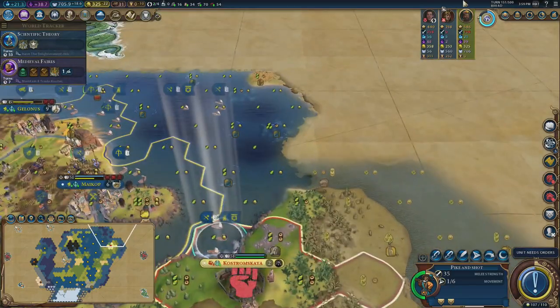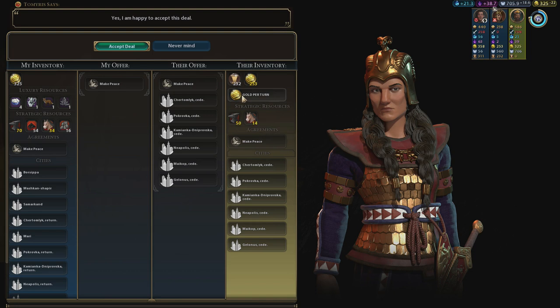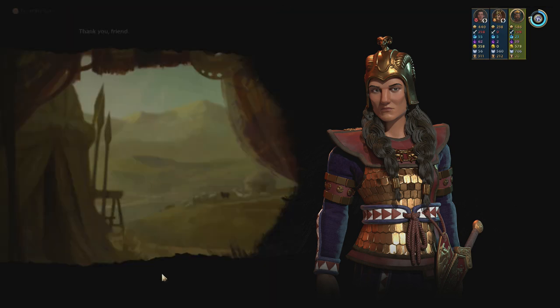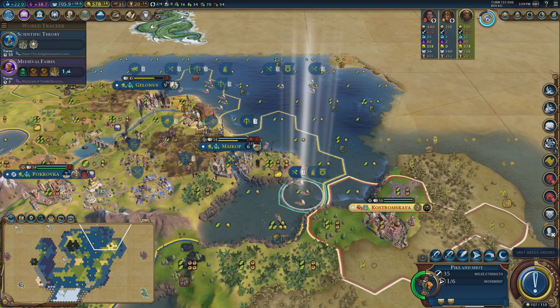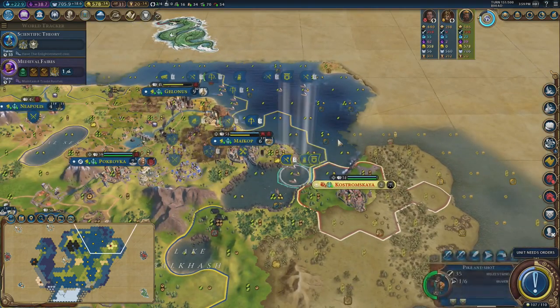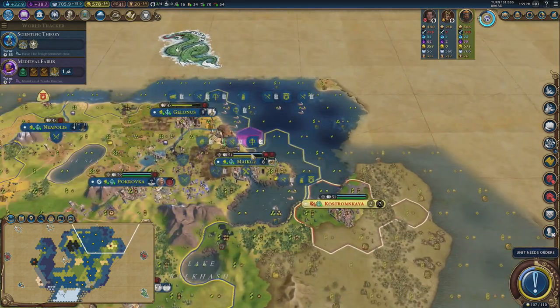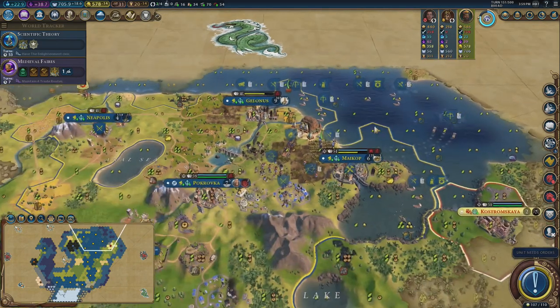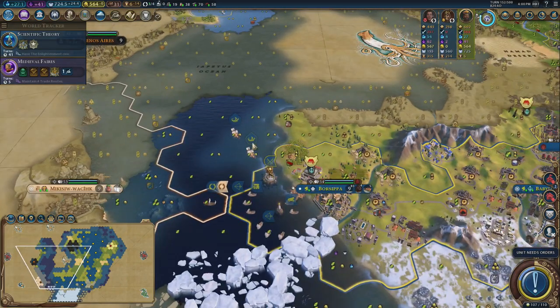Maybe we can peace out with her and get all her money. She'll give it all to me. If we do that, loyalty will take her city out — so I won't get the kill for it. Loyalty is going to be the thing that brings her down. Our pike and shots will just sail into the world and see what they can kill.